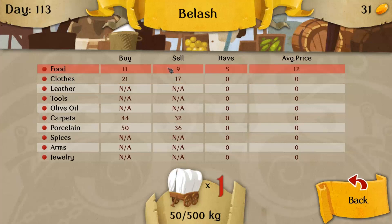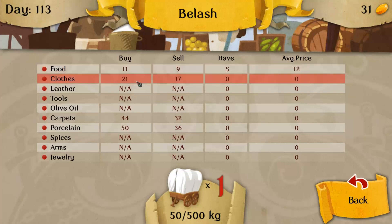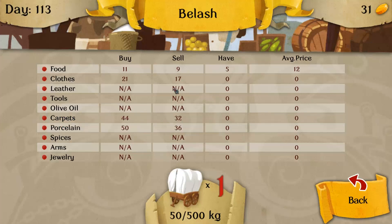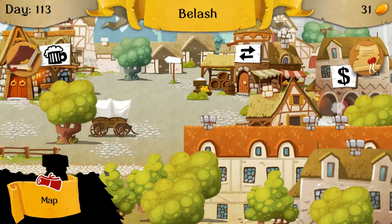There are actually guides out there that talk about how the prices cycle, so you can get those and know when you should buy and sell the various things. I usually concentrate on food, but clothes, carpets, and porcelain make pretty good money too. So does leather. That's 16-Bit Trader.